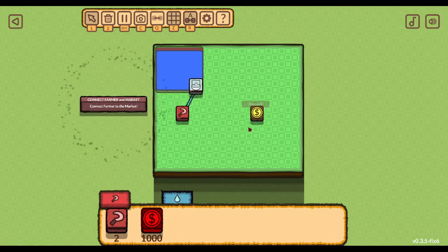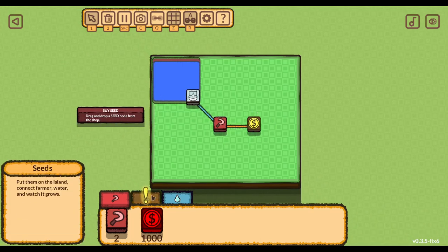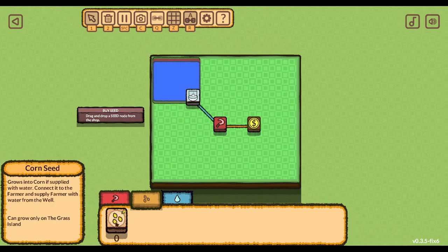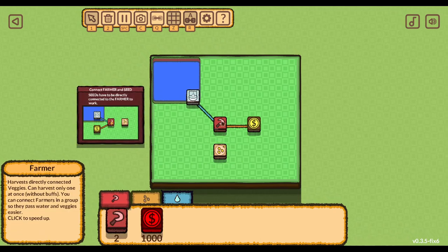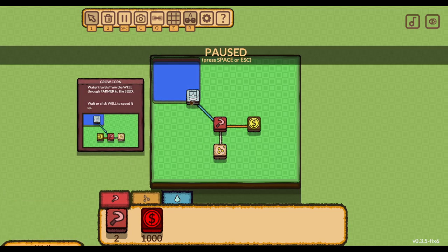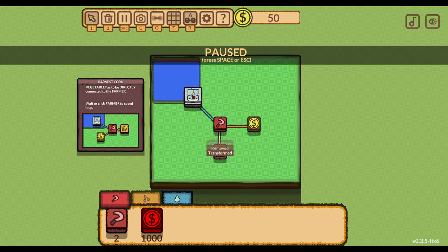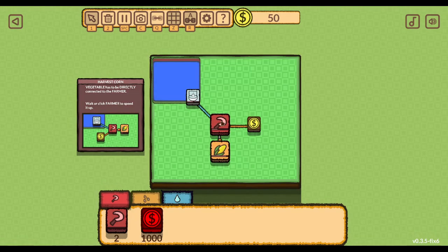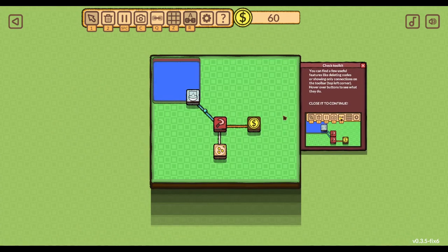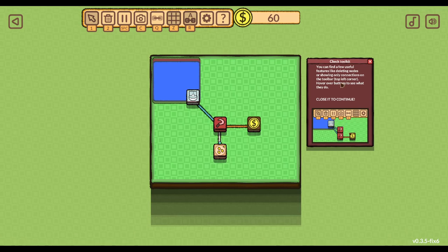Connect the farmer to the market. Now a seed node - connect it to a farmer. Water travels from the well through the farmer to the seed. Wait or click the well to speed it up. There's a bit of cookie clicker action going on here. The vegetable has to be directly connected to the farmer. Click the farmer to speed it up, and that goes to the market and gets sold for some sweet coins.